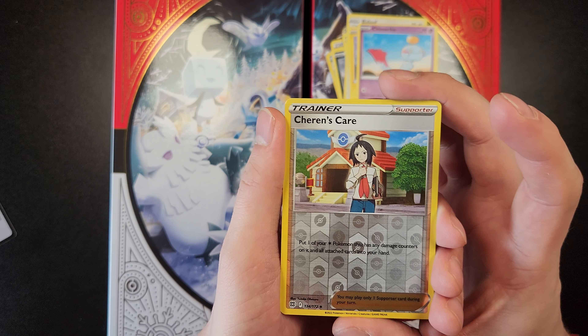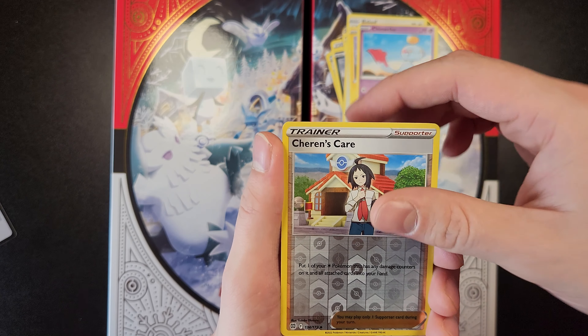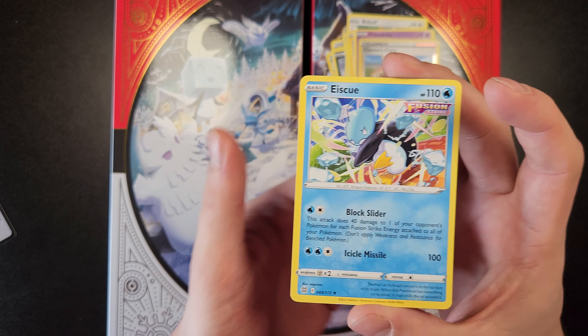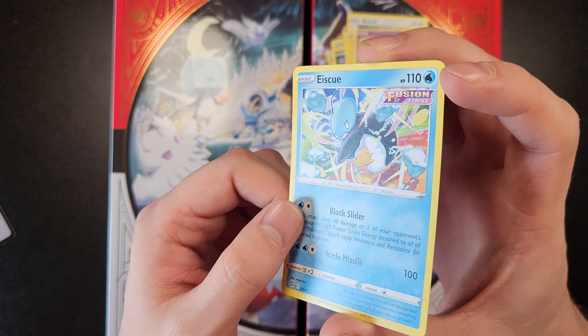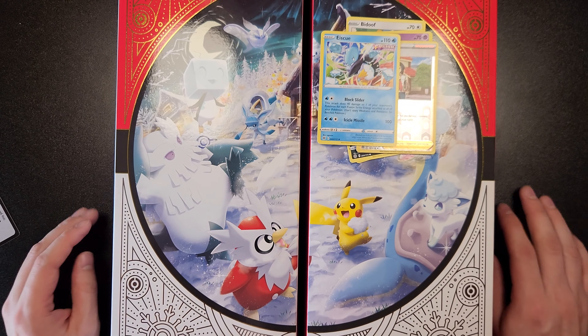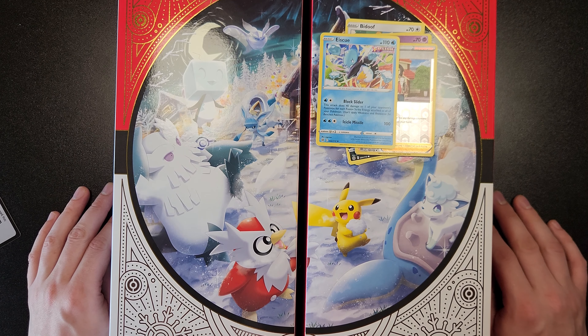Our Reverse Holo is Shaymin's Care. And just a normal, non-holo Yveltal — or however you pronounce that. Alright, well that was kind of disappointing.